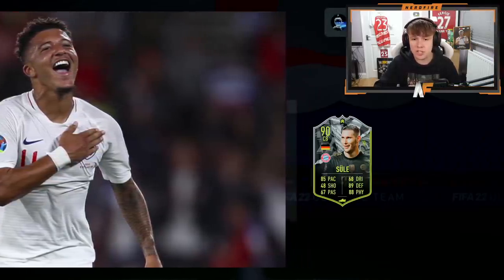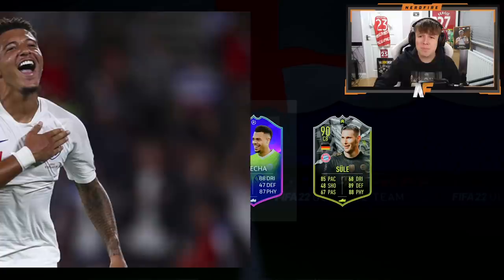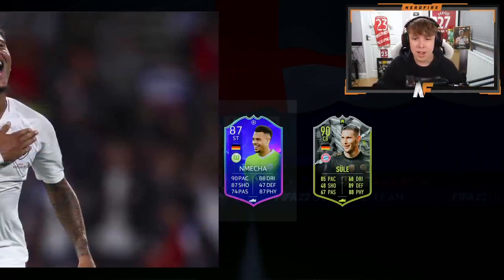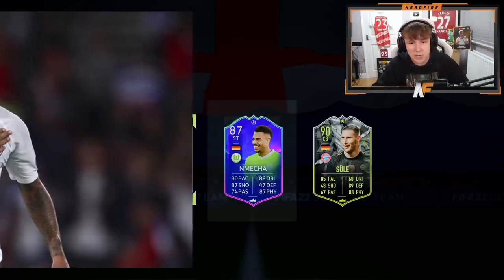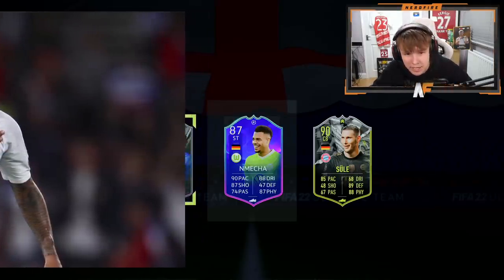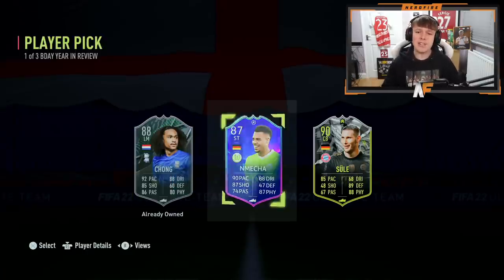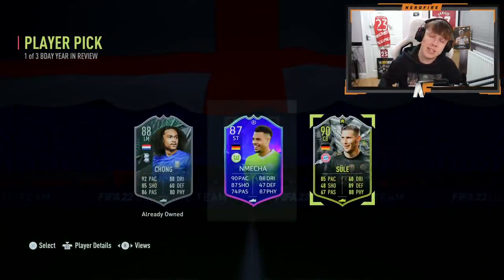Player two is terrible - absolutely terrible. It's Mecha, which is awful. Third one needs to be decent for us to not take Sule. What is this - oh, I've already got him - it's the Heath. It's not the best but it's not the worst. 85-rated Sule has some nice hyper links and perfect links in the Bundesliga, and also a perfect link to the brand new Neuer. I'll take Sule - it's not the worst at all.